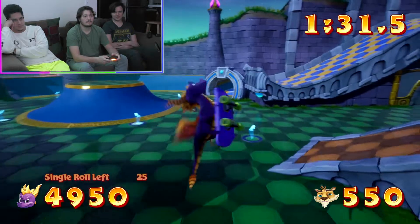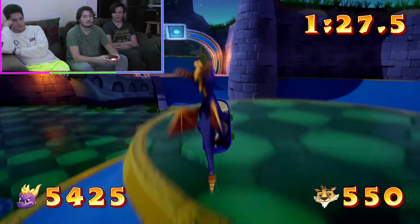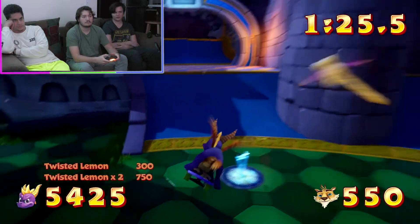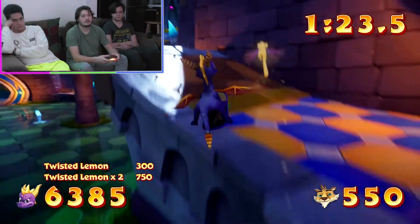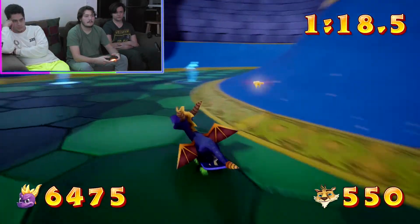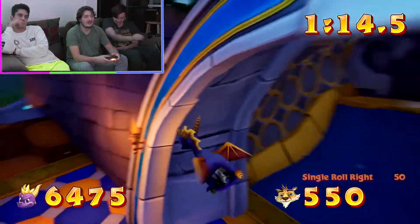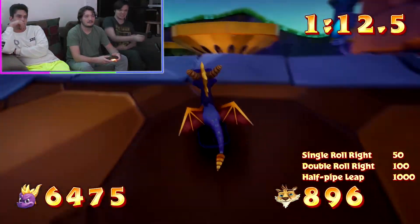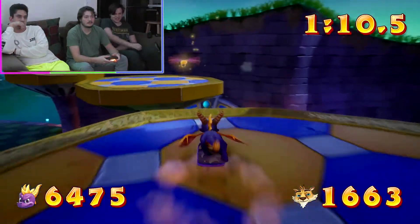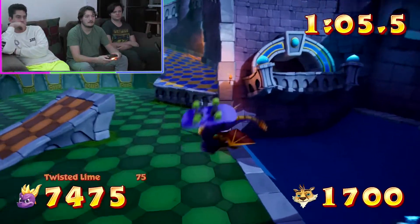I remember as a kid I was looking at crayons and they were like, pick a red color. I wanted to pick scarlet because it's brighter and it looks cooler. This is a big one right here — twisted lemon. We should get a lemon squeezer. Triple towers.